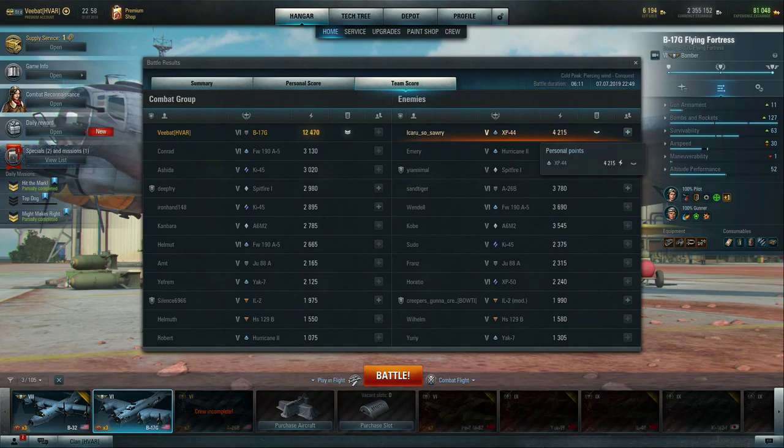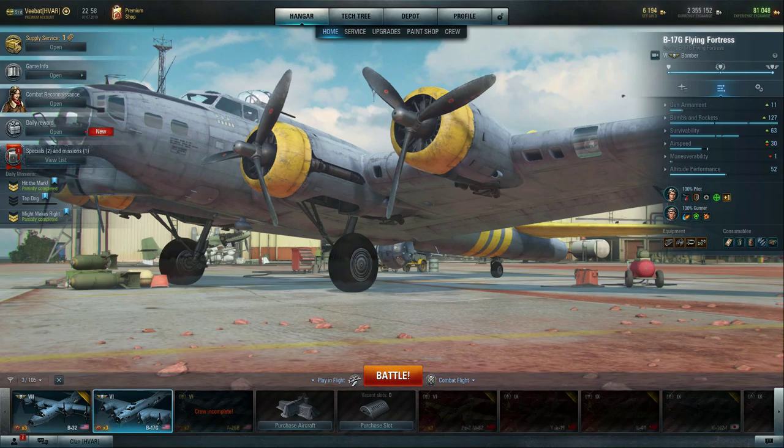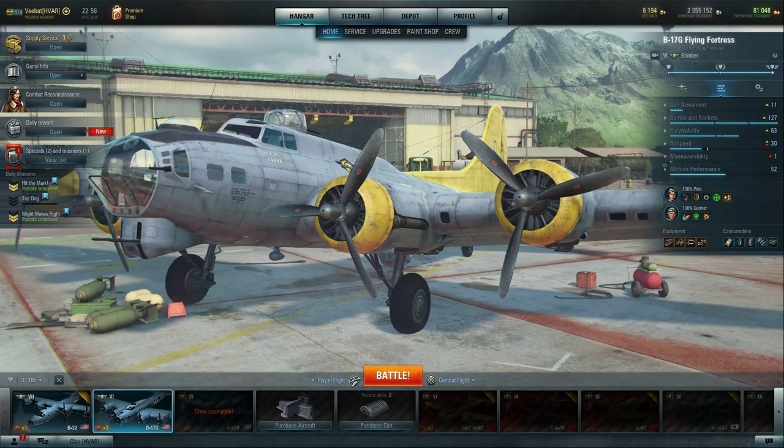We also nearly tripled the amount of points against the enemy's top player on the other team — not taking into account there's a bot with 5,000 personal points. Let's get into another battle and try to highlight this aircraft's capabilities and how that tactic typically works.